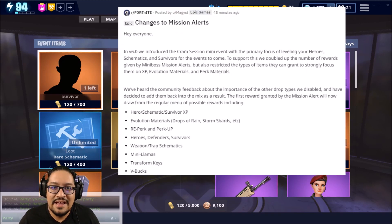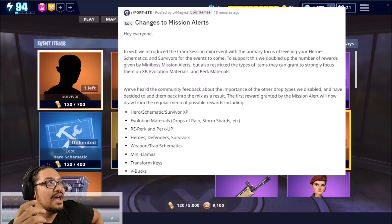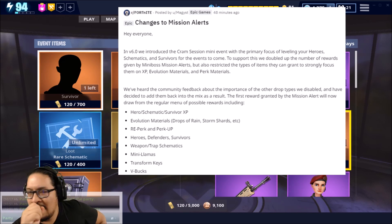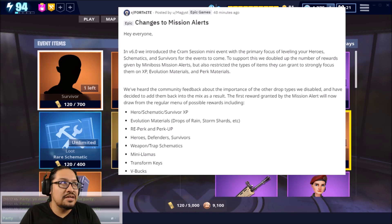Let's talk a little bit about version 6.0. Believe it or not, version 6.0 has only been out for a day. Something really interesting came out on Reddit this morning — posted by Epic Games, no information on Twitter or anything like that. It says: 'Hey everyone, changes to mission alerts. In version 6.0 we introduced the Cram Session mini event with the primary focus of leveling up your heroes, schematics, and survivors for the events to come. To support this we doubled the number of rewards given by mini boss mission alerts, but also restricted the type of items they can grant to strongly focus them on XP, evolution materials, and perk materials.'